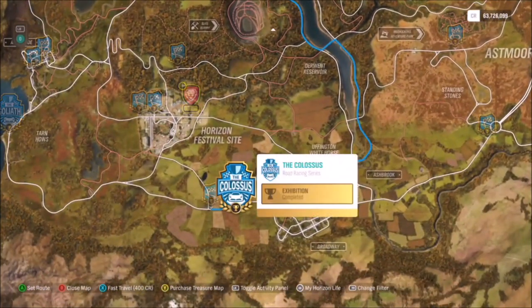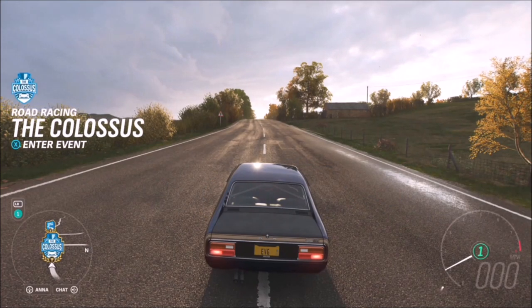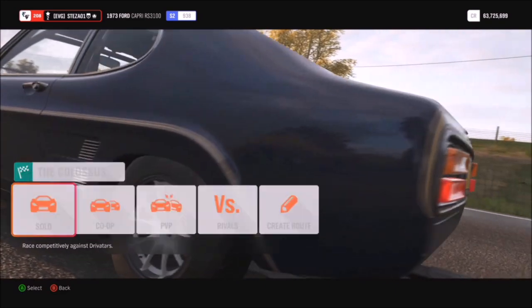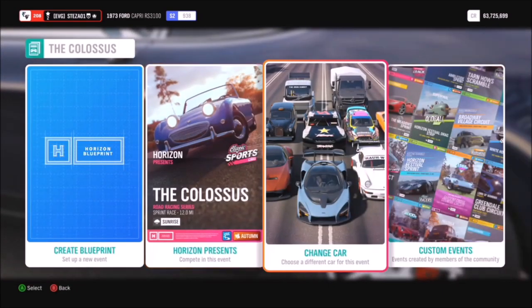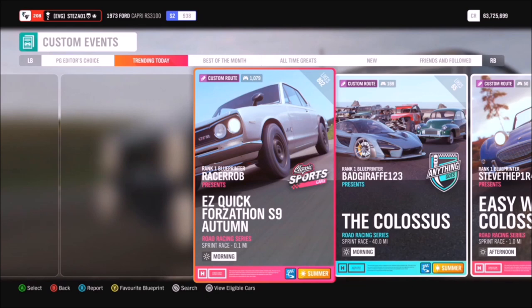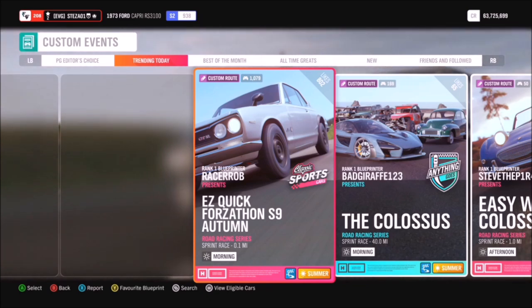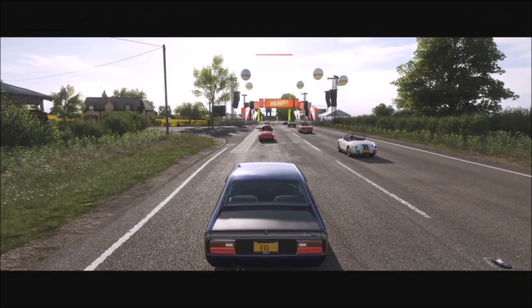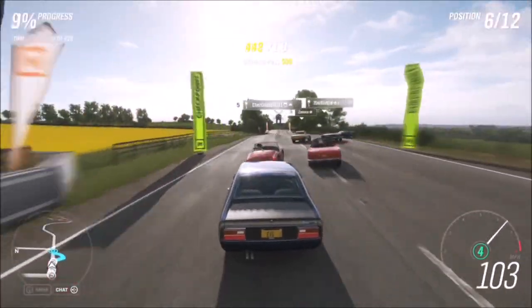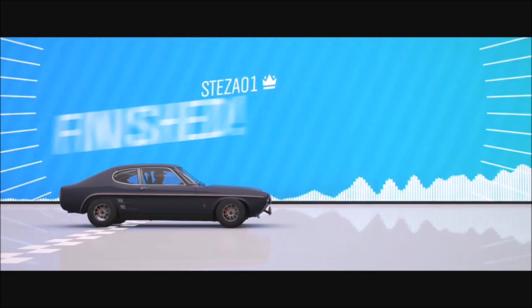For the third challenge, you need to win a road racing series event at the Colossus. If you filter your map to show road racing events, you'll see the Colossus at the bottom. This is a sprint race about 12 miles long, but you don't have to do the full race. Enter it, click Solo, go across to Custom Events, and hit your right trigger twice to 'Trending Today'. You'll see a custom route made by Racer Rob called 'Easy Quick Forzathon S9 Autumn'.